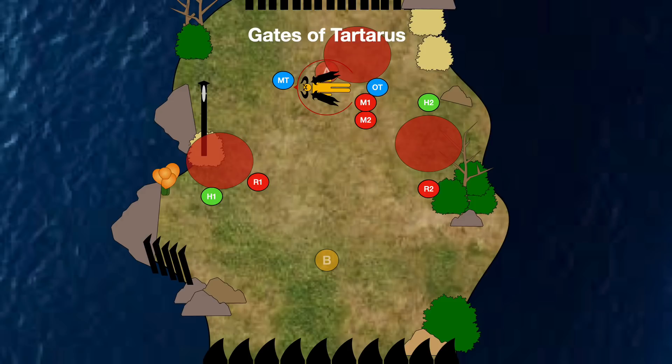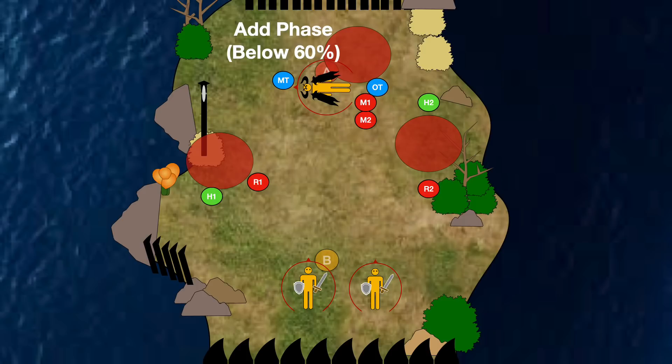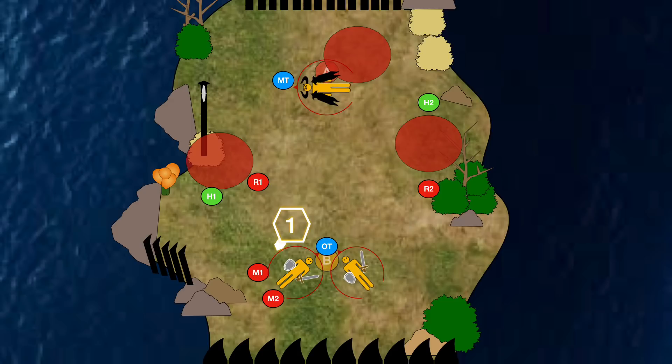When you get the boss below 60%, the add phase happens and two adds spawn in the south of the arena. I recommend immediately marking one of these with a priority mark so the party knows which to focus. You can group them up to AoE, but taking them down quickly will really help keep your tanks alive. Have your off-tank grab aggro on both and have all DPS focus on them one at a time.